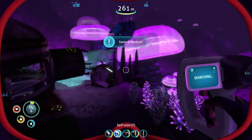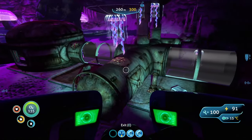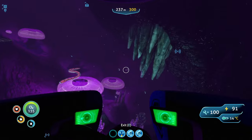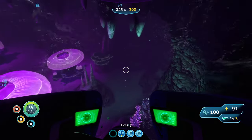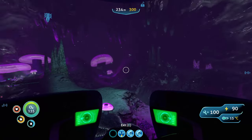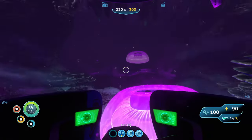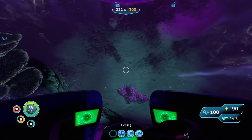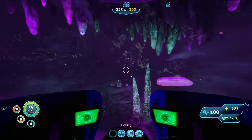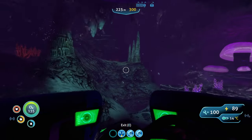I need to swim to my Seamoth before I drown. Any PDA datas around here? What's down here? It's just a deep point. How do I get out — that's the real question now. I should probably really start looking. Is that a Degasi base? There it is — I think that's the one I saw when I came in. This is our base up here, we should be able to go straight up now.